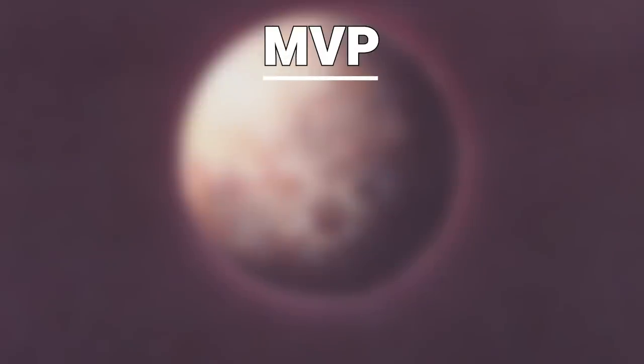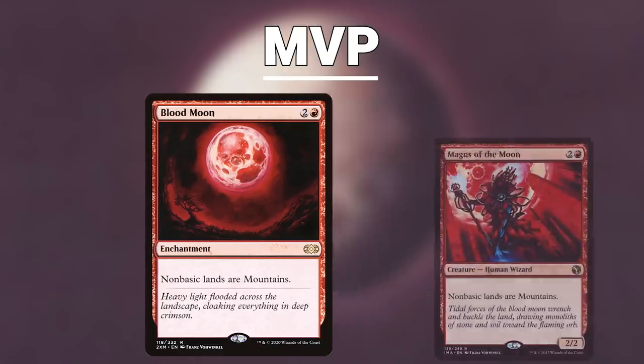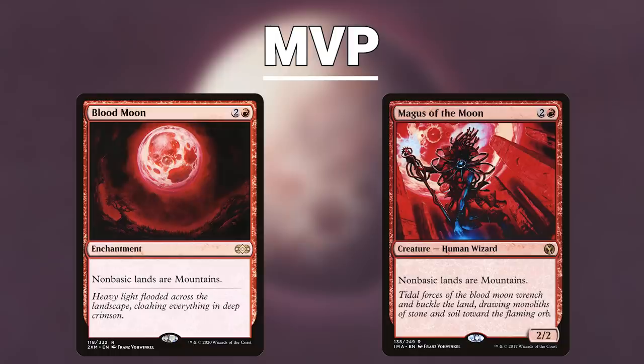The MVP of this deck is Blood Moon. CEDH thrives on greedy mana bases, especially in a world that runs rampant with Tainted Pact. Three-, four-, and five-color decks are very common, and this one enchantment completely shuts everyone down. Blood Moon and its brother, Magus of the Moon, allow you to stifle your opponents from casting many spells and create a stall on the game for multicolored decks.